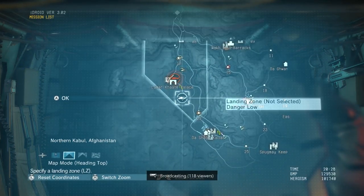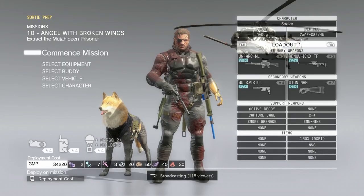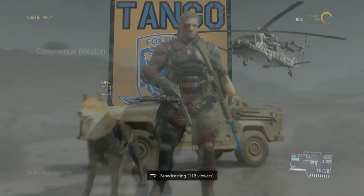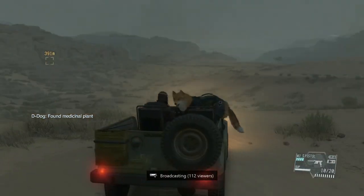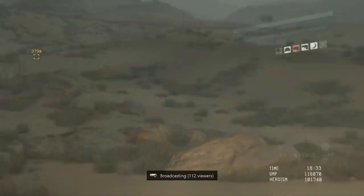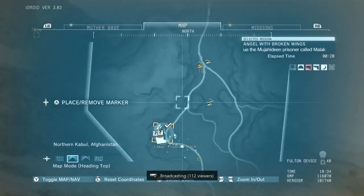Greetings everybody. John here with Wikigame Guides with my S-Rank Zero Kills Perfect Stealth Walkthrough for the 10th mission of Metal Gear Solid 5, Angel with Broken Wings. This ends up being another very simple, very fun mission.